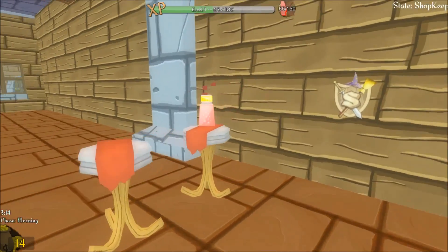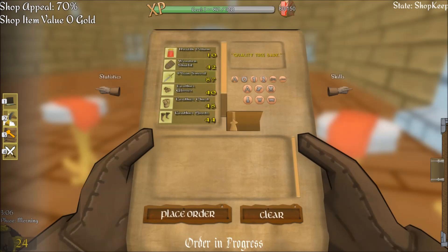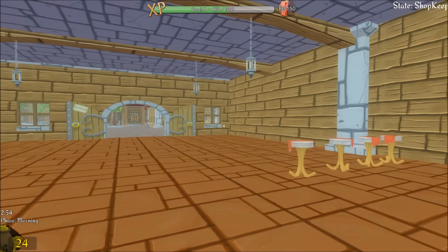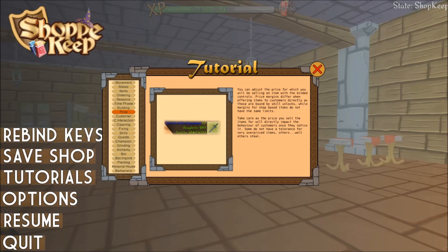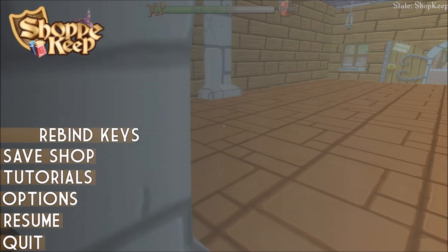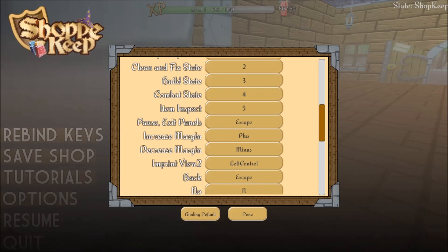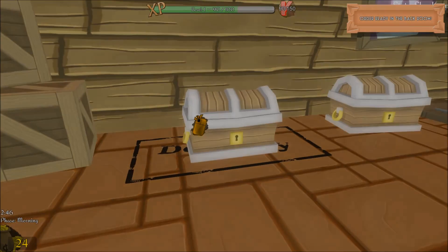Let's buy two more potions so we can get those going. Can we bring the price of these up? Yeah, we can. We're not making any money off these because we didn't put the price up. How do we price these up? I remember there was a way to do it. Let's go check the tutorials just to see — items, price. You can adjust the price with the bind of controls. Price margin differs between items.